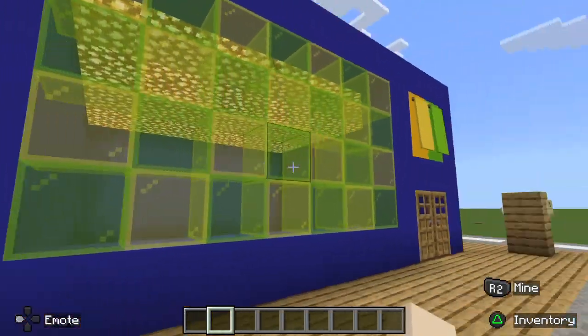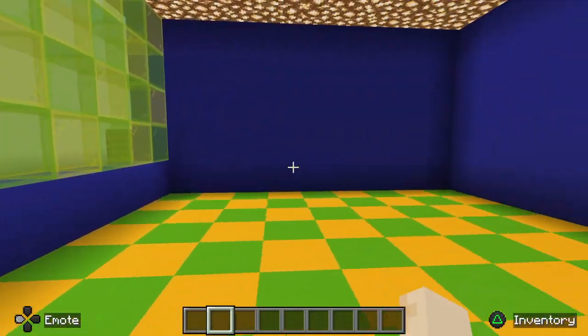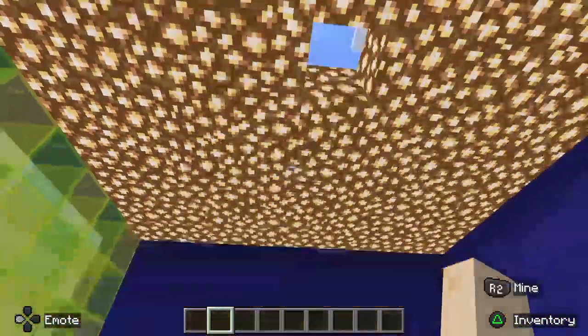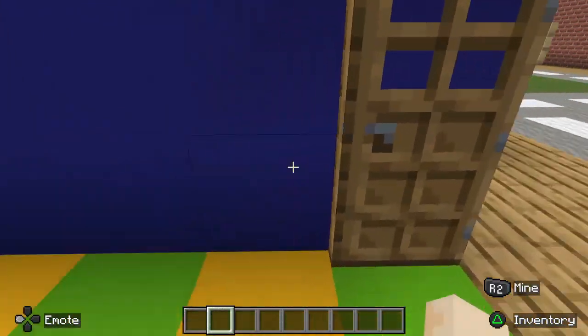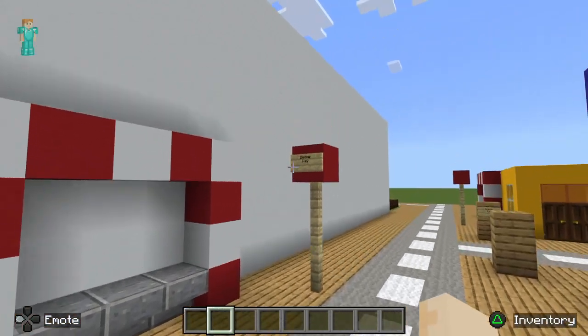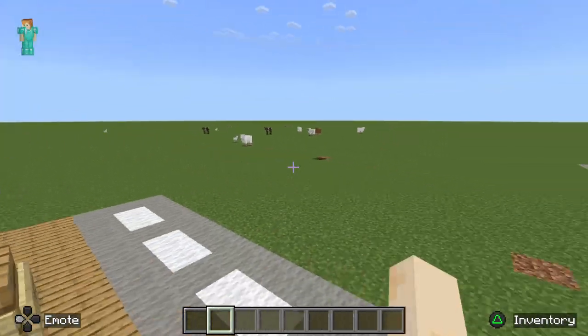We're going to go over here now. We've got another building — again, not very interesting, it's just plain, with a glowstone building and a yellow and green checkered pattern. We're going to close the door now. Then you've got another bus stop right here — Bishop Way, as usual.